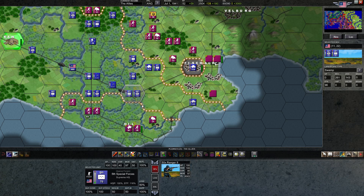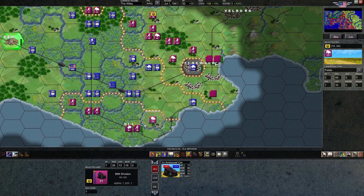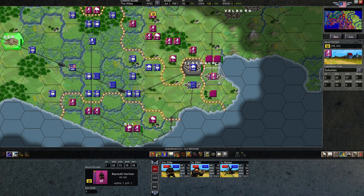Our submachine guns would fight at a penalty. What we could do is transfer these two units to our rangers instead. Rangers are going to fight better against armor in the open plains — by the nature of the submachine gun penalty in the open. Things are shaping up over here. We're going to have to move this guy in — it's just territory that they'll take back unless we take it.